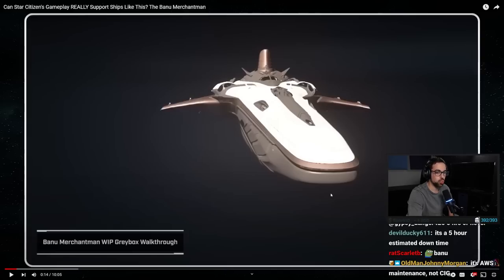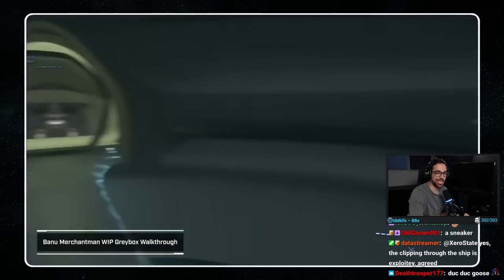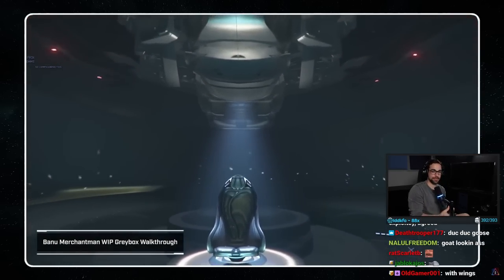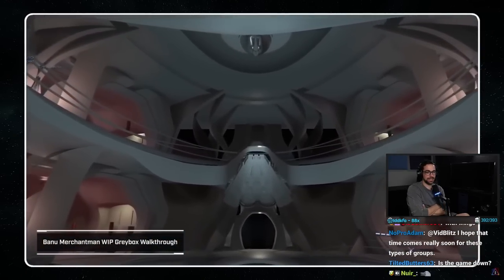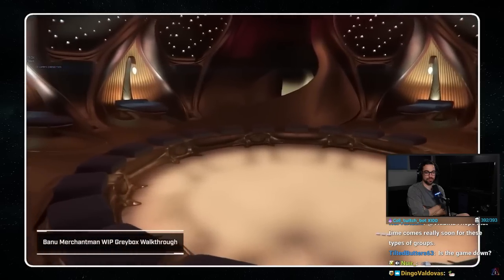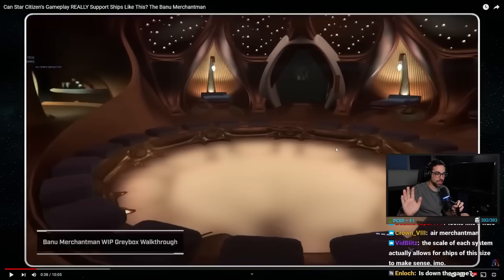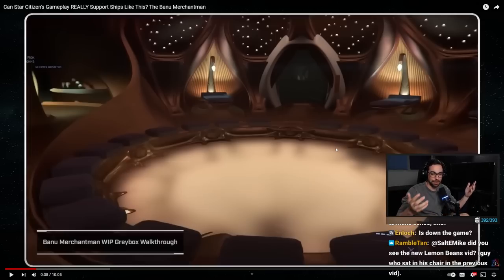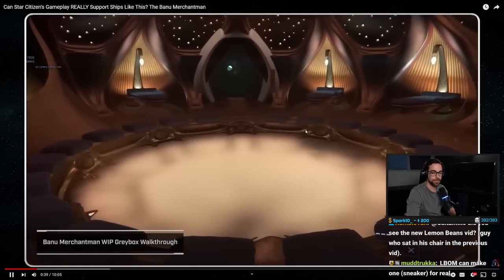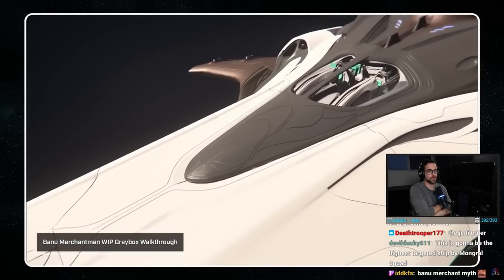The Banu Merchantman — they show way more in-game art and it looks normal there. The game's ultimate goal is whatever activity you want to take, there will be a spaceship to fit the role, from combat to exploration, from mining to trade. The most recent ship video from CIG is a walkthrough on the current progress for the Banu Merchantman, one of the game's largest ships. It's impressive to say the least. The game is down so I'm watching videos — there's really nothing else to do.